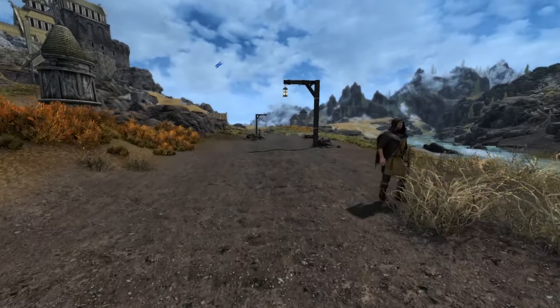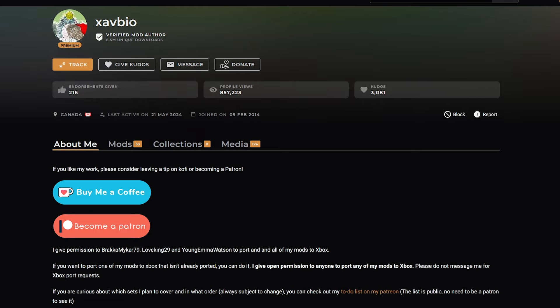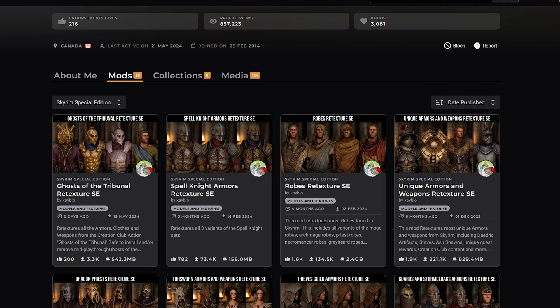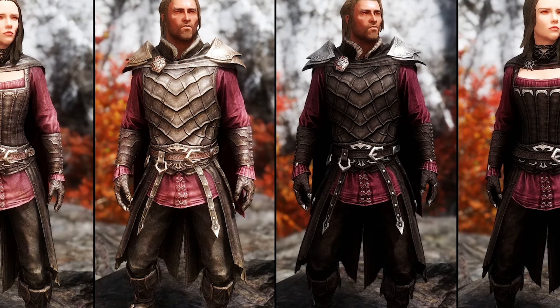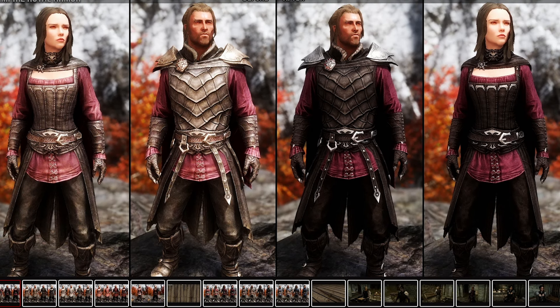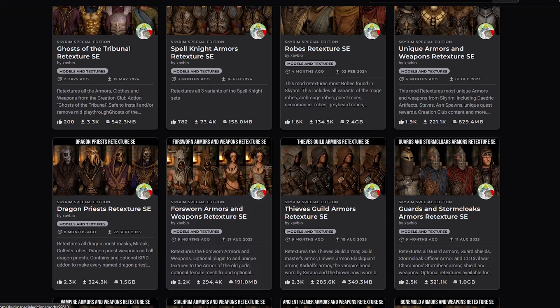Let's start with the simple things first. This is the page of Xavio — this man is making the best armor overhauls you will find in the game. He grabs every single piece of armor: the robes, the uniques, some Creation Club content, the Forsworn armor, and the list goes on. He takes all of those armors and truly makes them look completely next gen. The idea of this series is to make Skyrim vanilla-friendly while keeping it minimalistic — modding Skyrim without losing its original spirit.